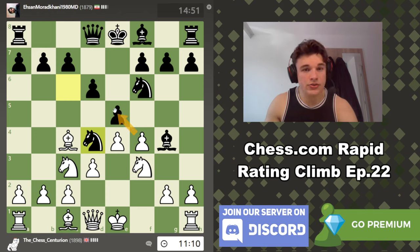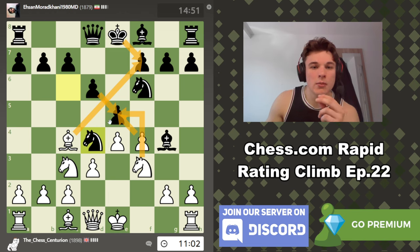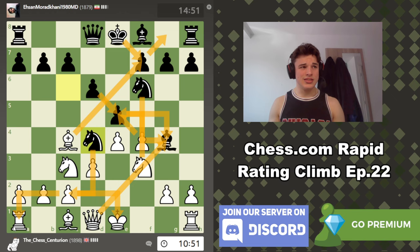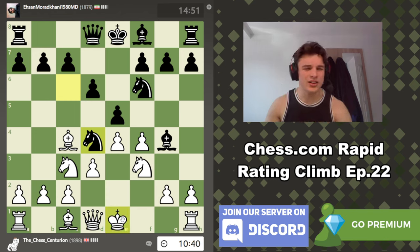There is a trap here. After takes, if he takes back, we have this whole Bishop takes, King takes, Knight here line. But it's not so simple, because after Knight to e4, King g8, take the bishop, Knight takes, Queen takes — there is Knight takes c2 with check. I believe I've actually played this exact line in a classical game before, and I think that game ended in a draw. I did have a win at some point but it was basically impossible to see.